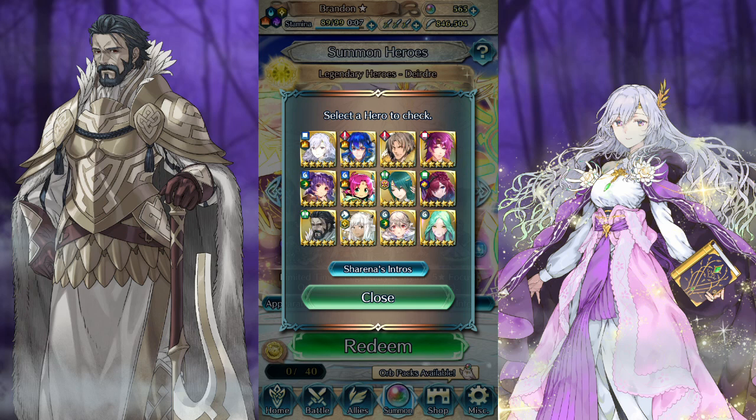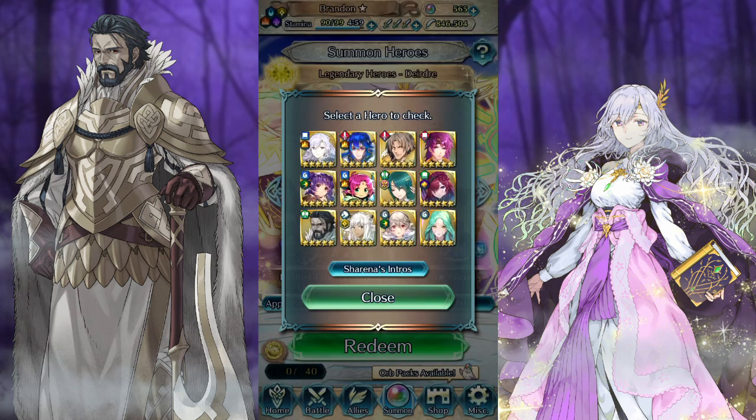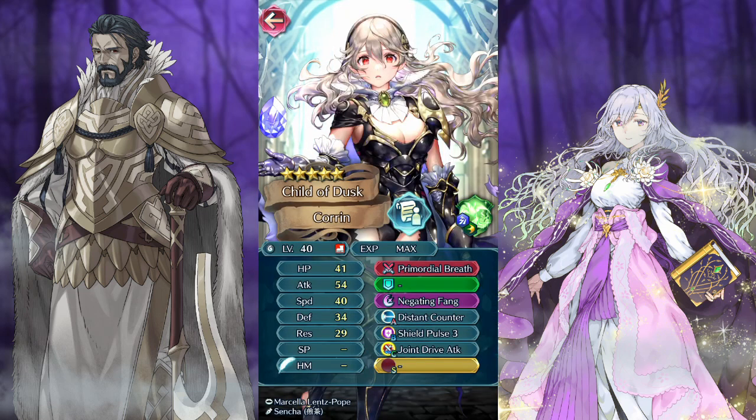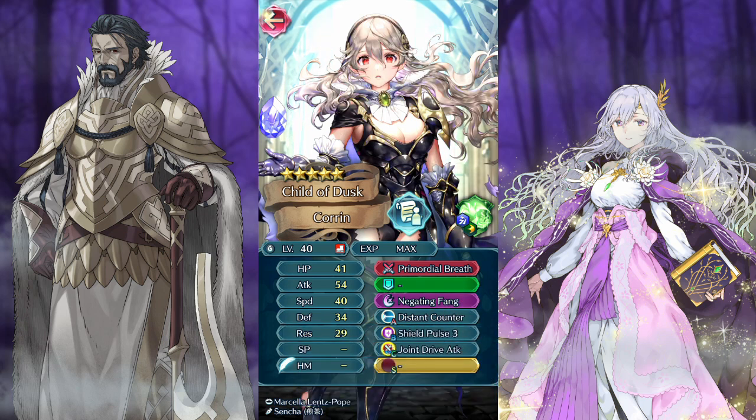Colorless looking pretty good, but not quite as enticing as the other two. Ash has Attack Def Unity and Lull Attack Def — both skills I have extra of, and of course we got the free Ash. Rhea I use on my dark defense, but she does have DR Near Save and Bracing Stance, which would be great extra fodder. And then Corrin, the least enticing of the group, but still not bad — DC and Joint Drive Attack are pretty universally useful.